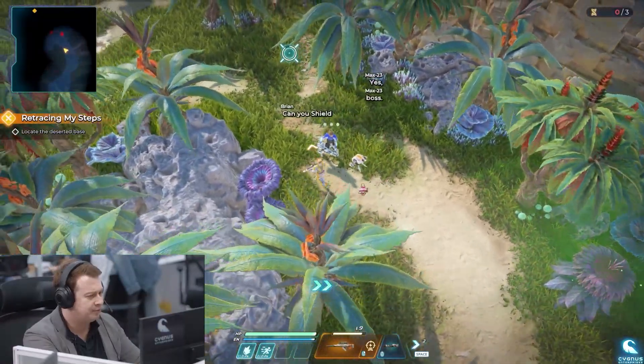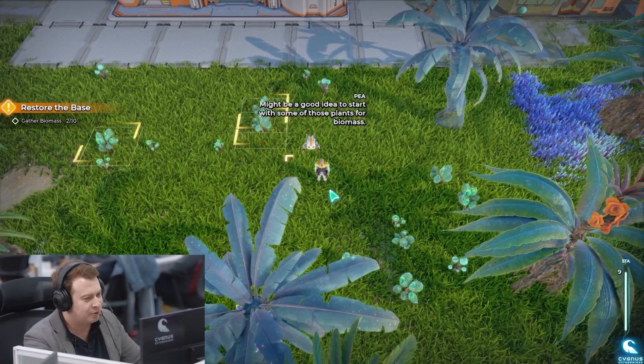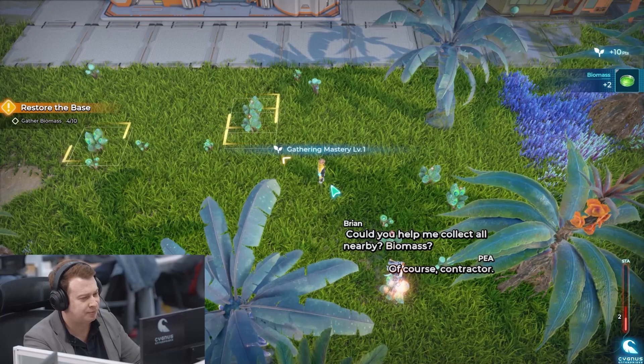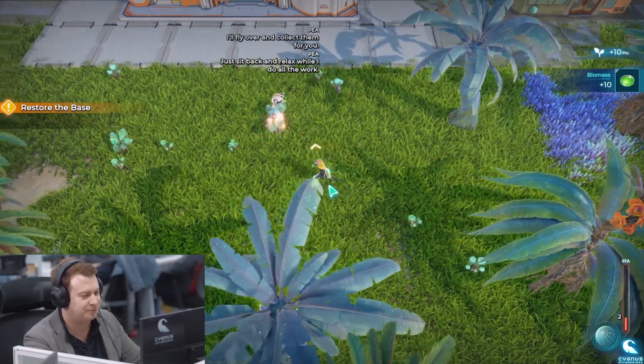Can you shield him? Yes, boss. Could you help me collect all nearby biomass? Of course, Contractor. I'll fly over and collect them for you. Just sit back and relax while I do all the work.